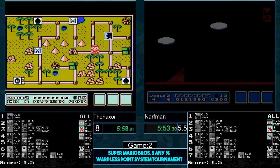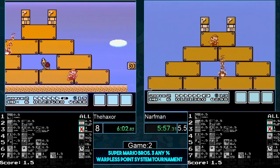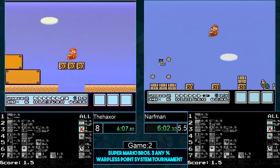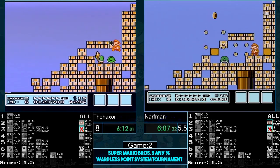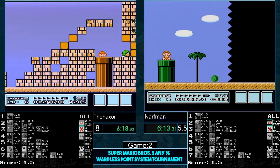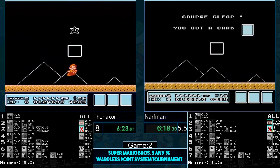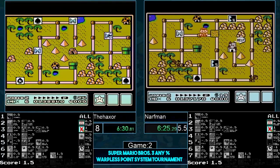Haxer unfortunately has annoying RNG where he doesn't know what path he's taking — he has to do the screen transition and then decide right away what he plans on doing after the sun level. Whereas Narfman all he has to do is go in the direction of the hammer brother. Haxer doesn't have that option. However Haxer does have the get-the-music-box strategy, and he does do that strategy. Narfman is in an annoying situation.